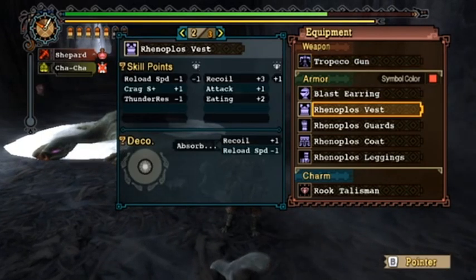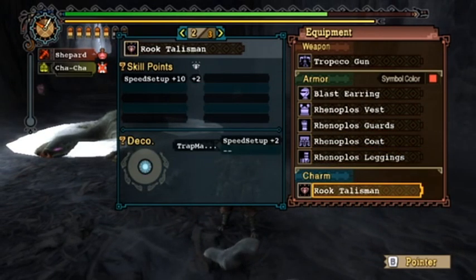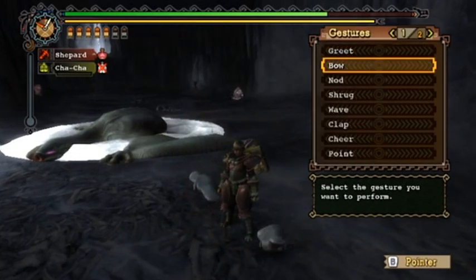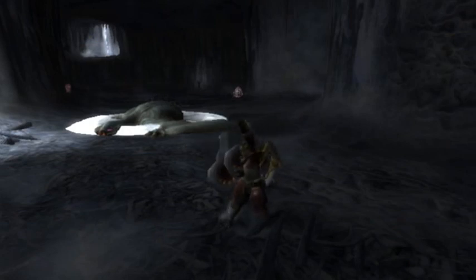As you can see I've got a lot of skills: Speed Eating, Crag +1, Speed Setup, Recoil +1, Bombardier. Pretty good. In any case, until next time — good luck and have a good hunt.